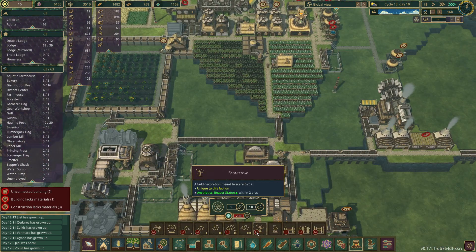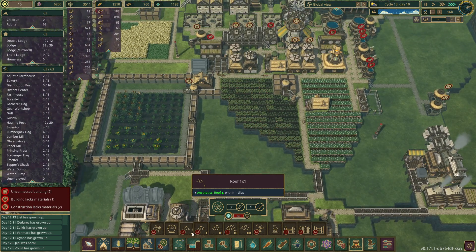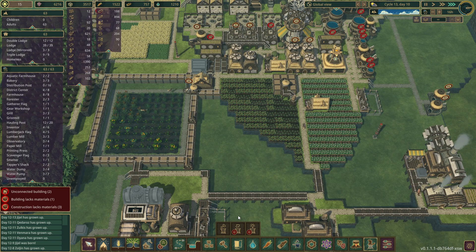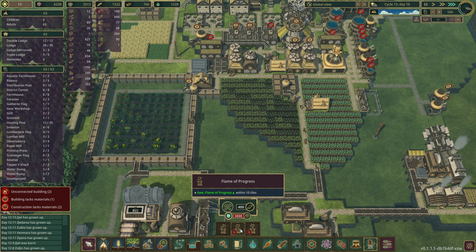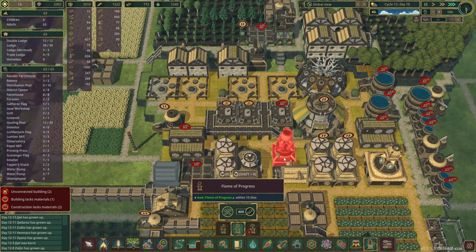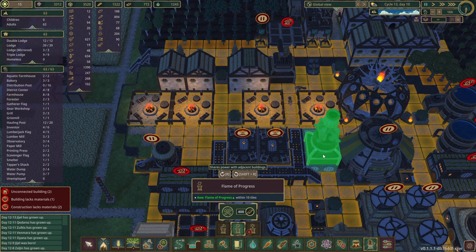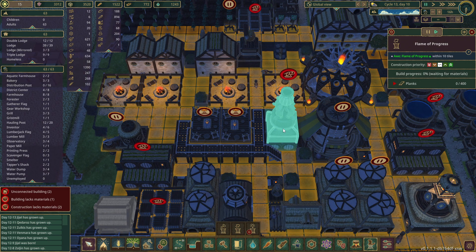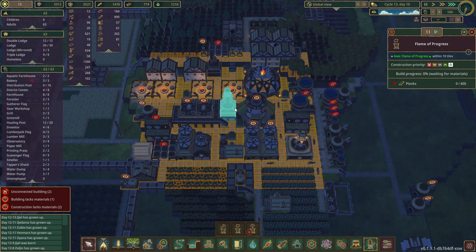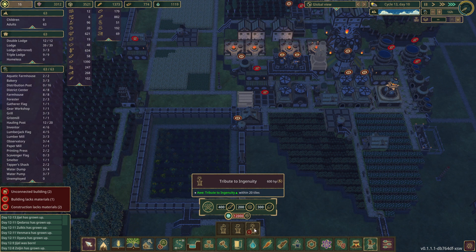What's the next thing to start looking at? Scarecrows, aesthetics — shrub benches don't do anything, I think it's just the monuments. Our science is going up pretty quickly. We have 60 planks — it's unlocked, we should get this put here somewhere. That's 400 planks, oh my gosh. Let's make it medium priority. The next thing to unlock is 12,000 — so that's the next thing to look towards. We're going to end up having to put that down here.